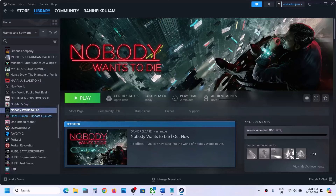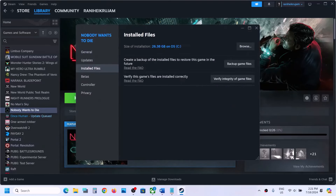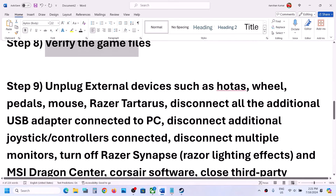The next step is to verify the game files — this is important. Right-click on the game, select Properties, go to the Installed Files tab, and click on 'Verify Integrity of Game Files.' Once the verification is 100% complete, launch the game and check.